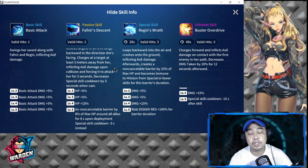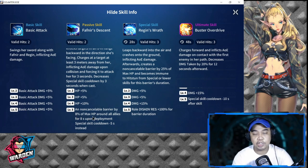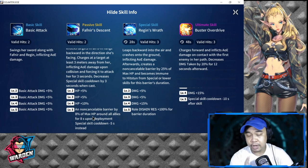Her passive skill levels 3–4 give an HP bonus of plus five, plus five, and plus ten — a total of 20 percent HP bonus, adding to her already very high HP. At level five, she creates a non-cancellable barrier equal to eight percent of max HP for all allies for eight seconds upon deployment. So you want to make sure her HP is as high as possible, since the barrier scales from her max HP.